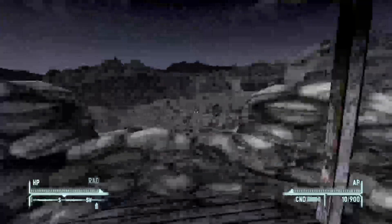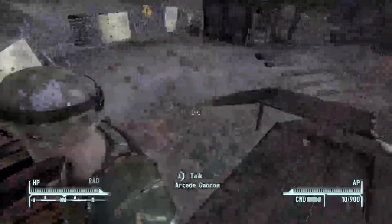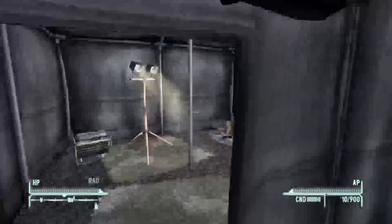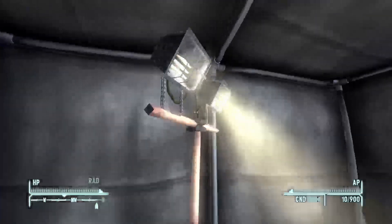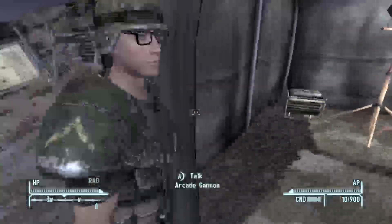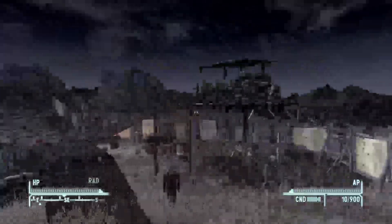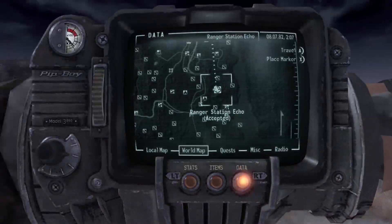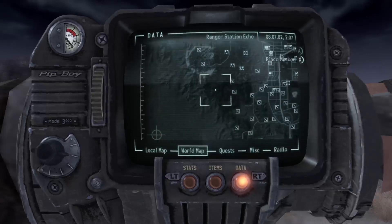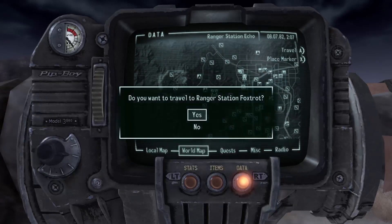I wish we had ammo crates to place in 76 as well. If you put down one of these lights inside of a tent in 76 you'd go blind. All right, that is Echo. Moving on to Ranger Station Foxtrot, all the way up in the mountains near Jacobstown.